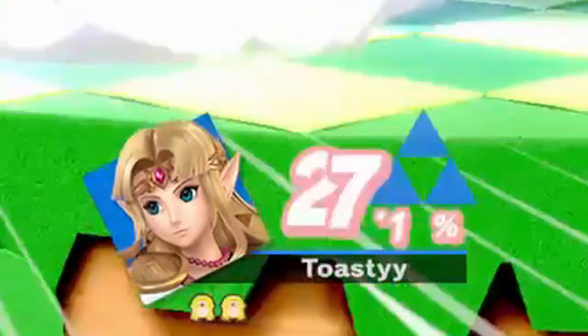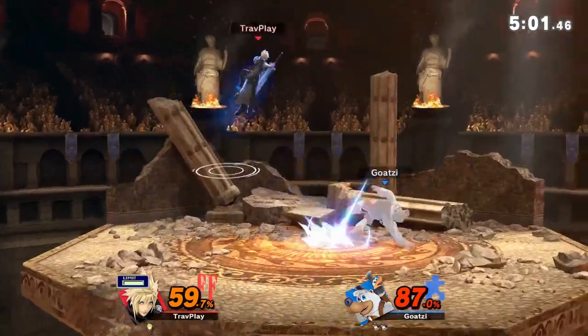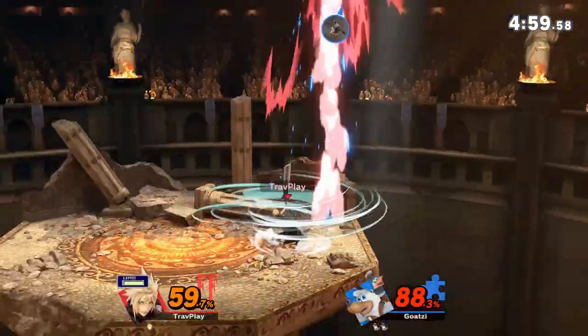His down special, Finishing Touch, doesn't deal much damage, but its knockback is crazy powerful. It doesn't reach as far as it did in Smash 4, so it's not used as often.